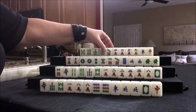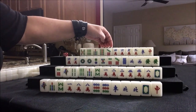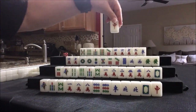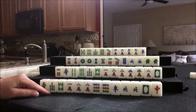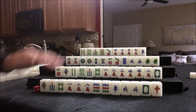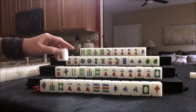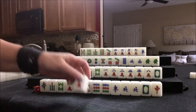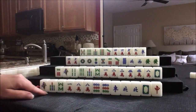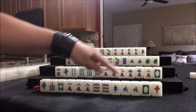Let's discard. Since we have a block, we need a pair. Let's discard these honors since they're singles. Down here we'll draw because nobody can take that red dragon. Five crack — we want outside hand. This is a middle number so that's not going to help us. Outside hand: ones, nines, winds, dragons.